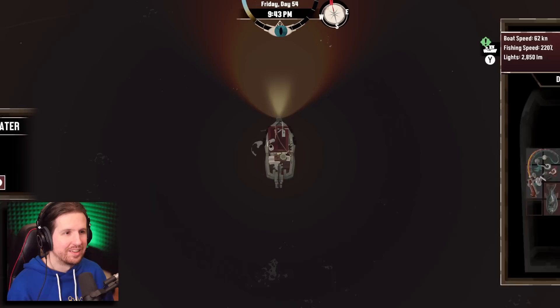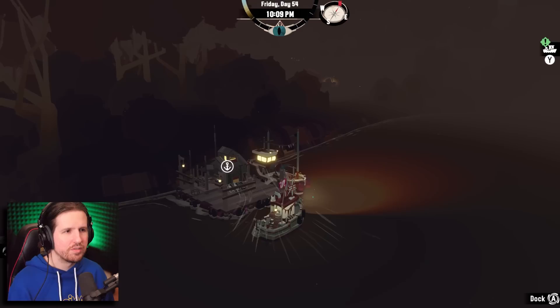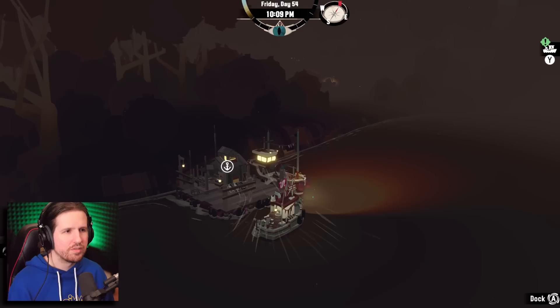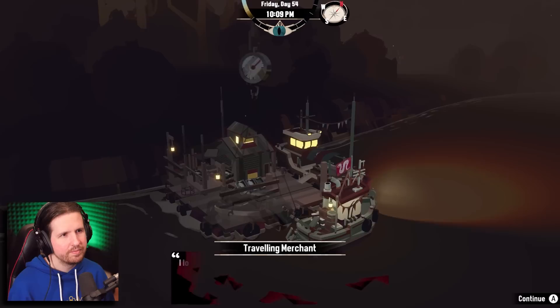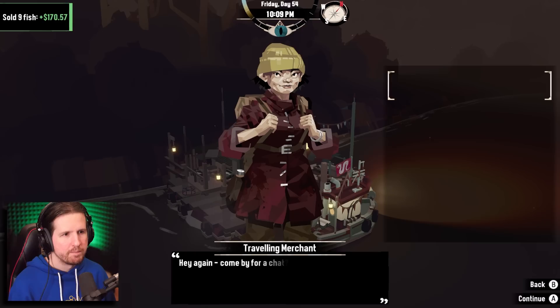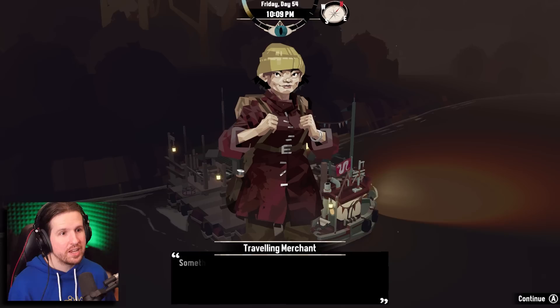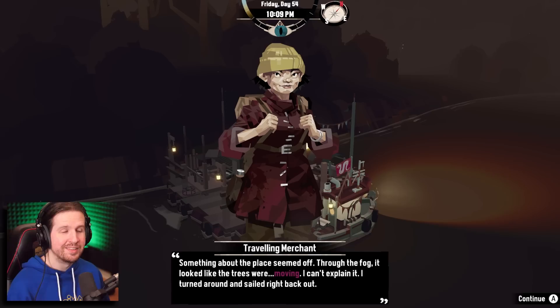Knock on wood — we got entwined mullet! 'Twisting, twitching tendrils sprout from the gill plates of this little fish, they heave in unison moving the fish against its will.' Is this just the traveler? A merchant traveler. 'I love the sound of rain against the roof of my cabin — is there anything better?' Yeah, there's a lot that's better, actually. 'What can you tell me about Twisted Strand?' 'Not much to be honest — I sailed into that lagoon behind us and through the fog it looked like the trees were moving. I turned around and sailed right back out.'